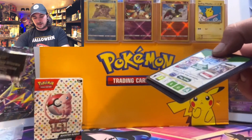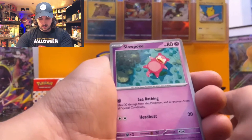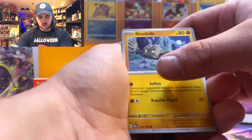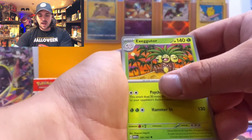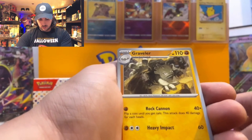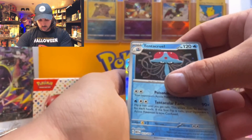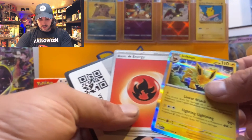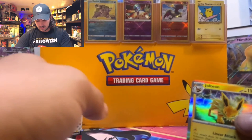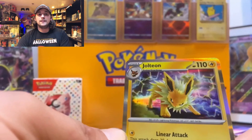Here we go with our second pack of Pokemon 151: Bulbasaur, Slowpoke, Growlithe, Geodude, Exeggutor, Rhydon, Graveler, Porygon, Tentacruel, and a Jolteon for our hit — a regular holo — plus regular energy and a code card. Jolteon, I'm digging it!